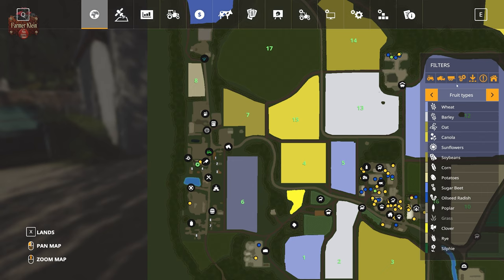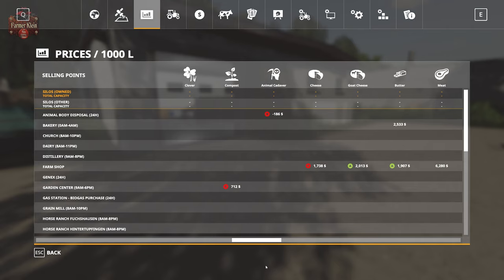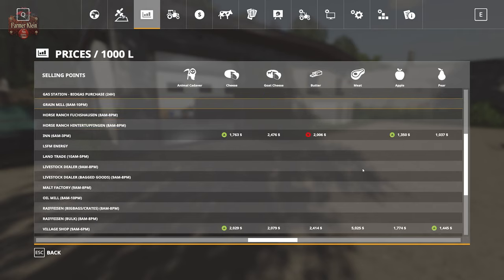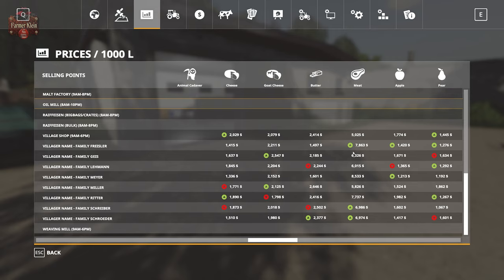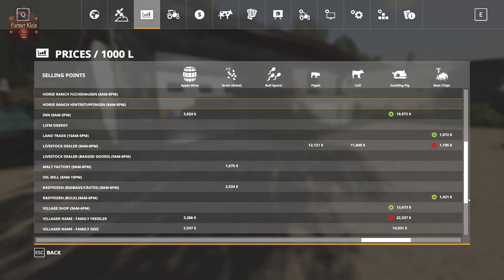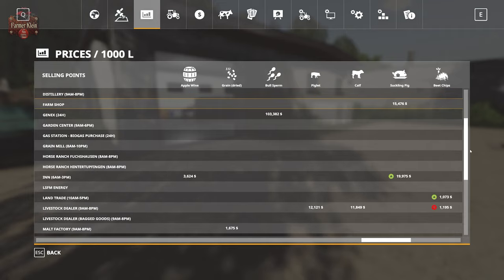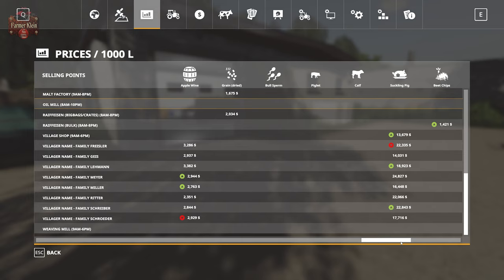Let's take a look at the prices screen and see what kind of profits we're talking about. Remember, all of these prices are in 1,000-liter values. Scrolling over to our meat, you see that the farm shop back at our main farm accepts meat for retail sale. The village shop accepts meat as well as the eight villager houses. Scrolling further to our suckling pig area — we can take our piglets to the animal dealer, or we can bring them to the butcher, get them made into suckling pigs, and sell them at the farm shop, at the inn, at the village shop, or at any of the eight farmhouses in town.